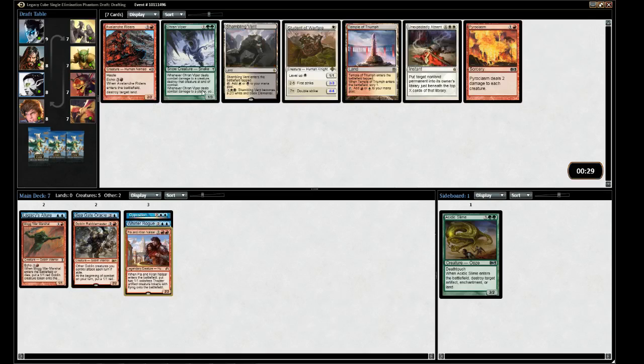Avalanche Riders is actually very similar to Acidic Slime - it's a guy that kills a land. Pyroclasm would wreck us, but we're not playing people in our pod, so that's fine. Let's take Riders.